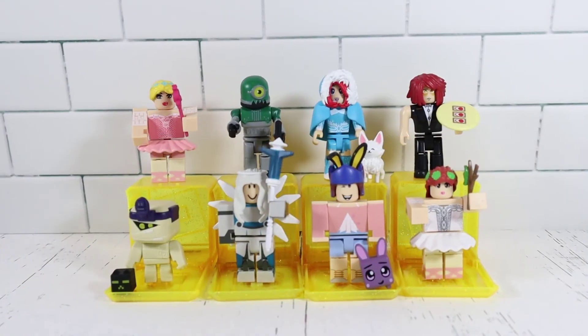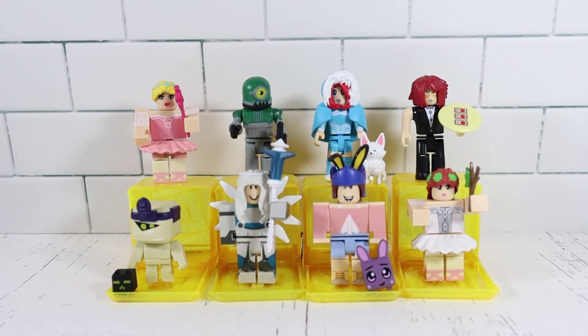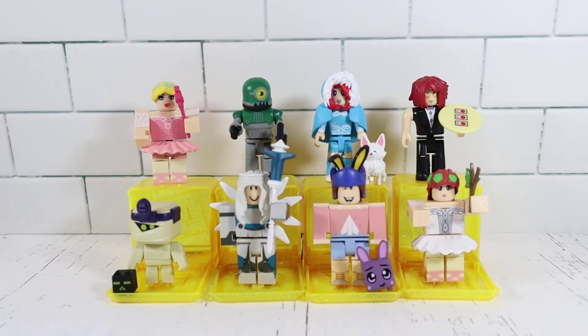Let's go ahead and get them all put together and set up. We'll pick our favorite and then reveal the scratch codes. We got these all set up — eight total, only two duplicates. I'm going to go with the Winter Tracker because I like the little fox, the outfit, the cape and everything that comes with it. But I also really like the Mummy Minion. Just for the ballerinas, those skirts were really hard to put on because you have to line them up perfectly and every time I put them down the legs would move. This one also reminds me of an old sci-fi movie.